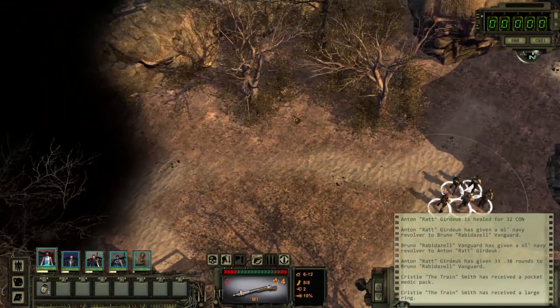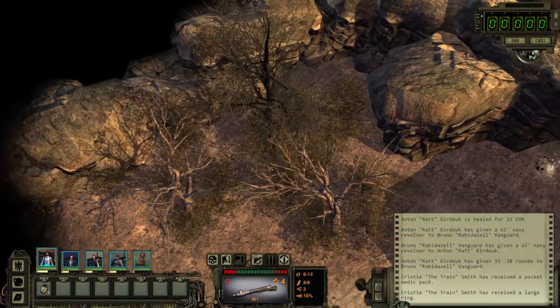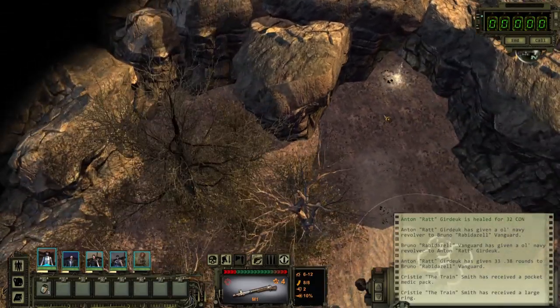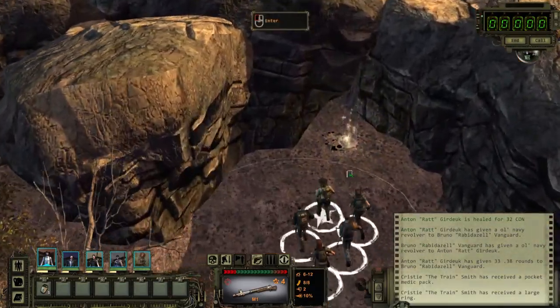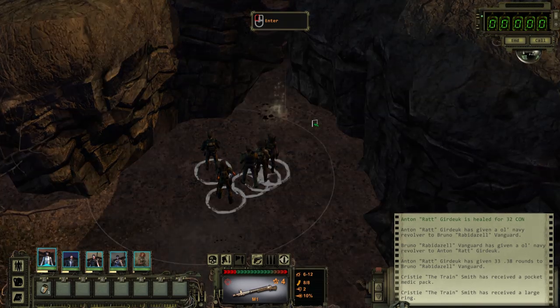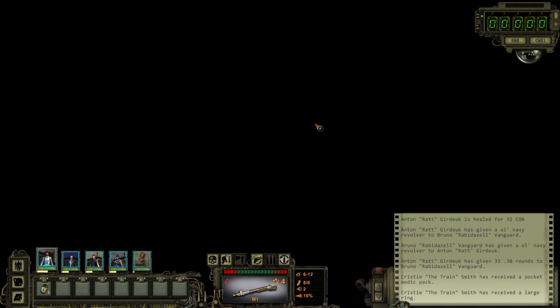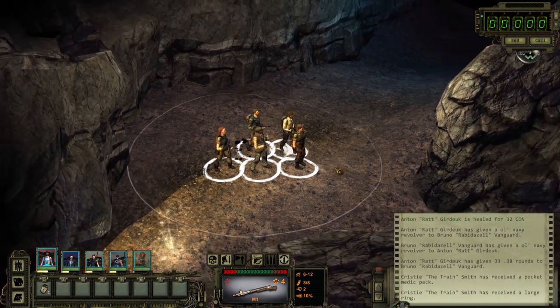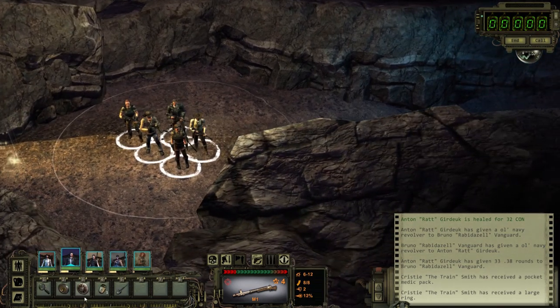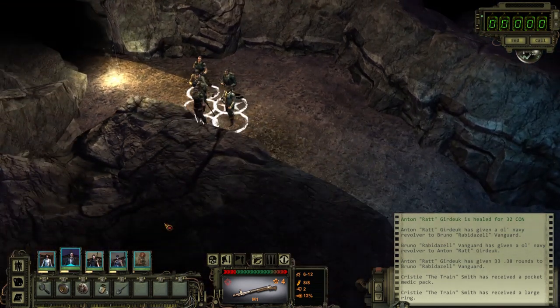Now, into this cave here. We're going to end up fighting a giant mutated toad. And at least on Ranger difficulty, this thing's actually kind of buff. So be prepared. This is the cave where Ace ended up fighting something that ended him.